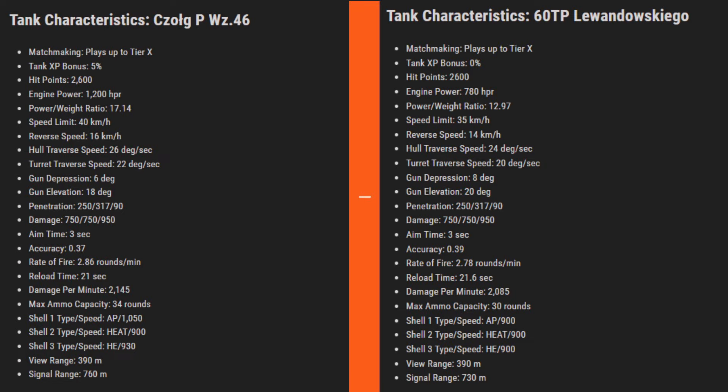I'm not sure how the gun depression will play out when actually playing it, but I think that extra gun depression is huge. I manually made the chart for 60 TP - hopefully no mistakes. Going over the stats: hit points are 2600, and the newer tank is faster with 1200 horsepower as opposed to 780.